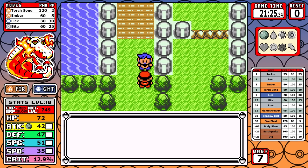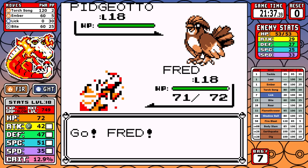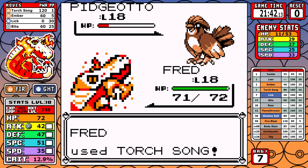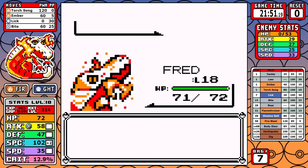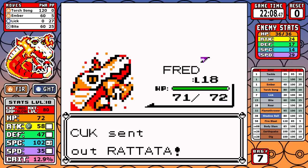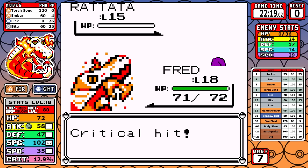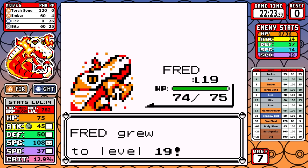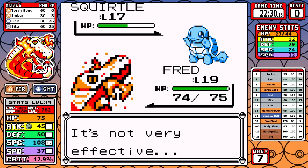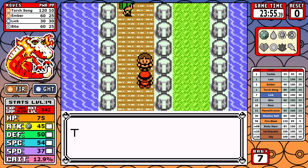Level 18 puts us in a comfortable two-shot range with Torch Song for Rival 2. I keep two Torch Songs going into the fight, use them on Pidgeotto, get Sand-Attacked but thankfully don't miss — your Special won't raise if you miss. With the boost and the Attack badge boost from Brock I go on a tear. Lick is super effective against Abra, and even with accuracy drops and resisted damage on the Squirtle, boosted Embers are slicing right through.